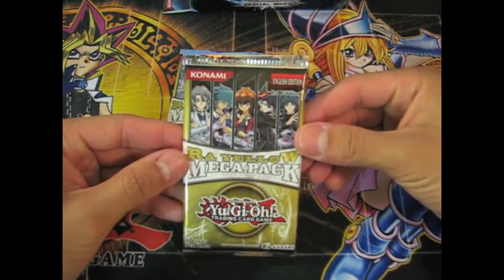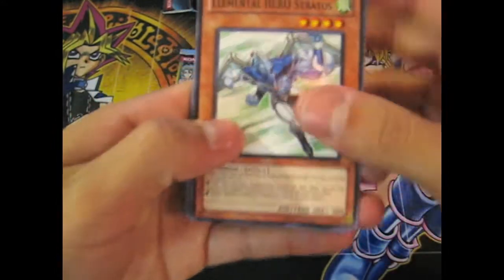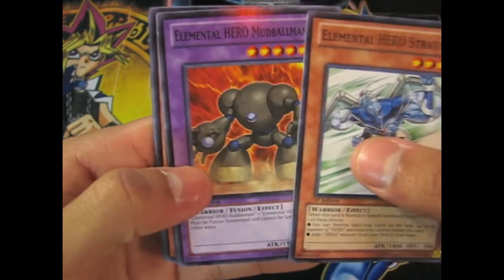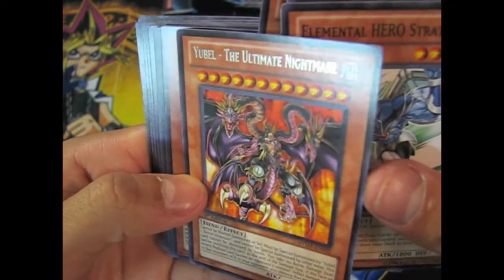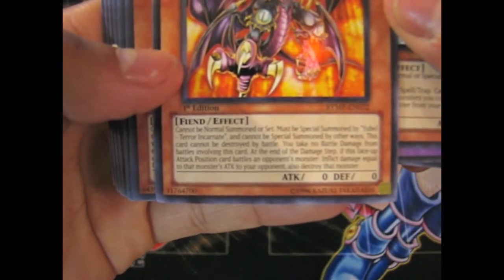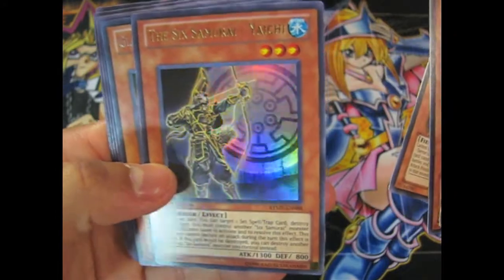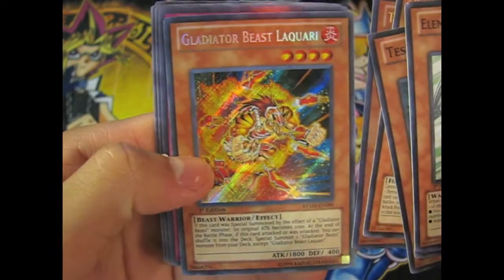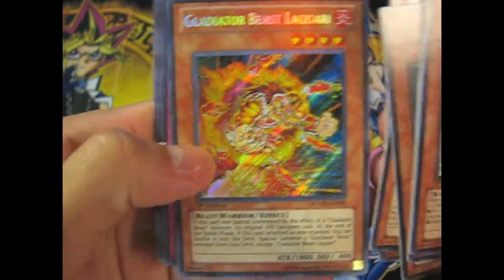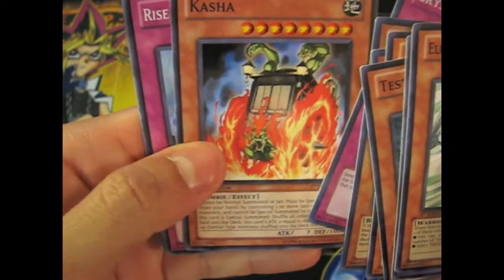Okay, so I'll go ahead and open these first. Nice — Mud Ball Man, Test Tiger, and a rare. Let's see... 'Yuu the Ultimate Nightmare,' all those stars, it's crazy. Oh nice, and the Six Samurai Yaichi, I think that's Yaichi. Then a Gladiator Beast Laquari — awesome. Crystal... Rekki... I don't know — Kasha Rice. Yeah, yeah, awesome.